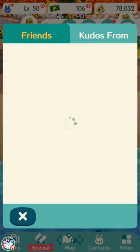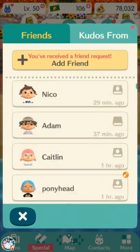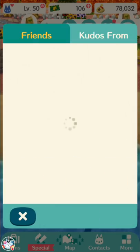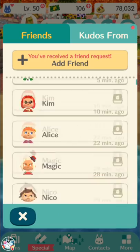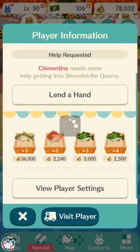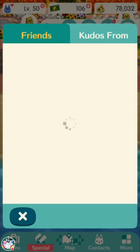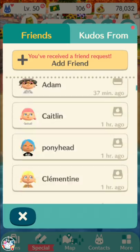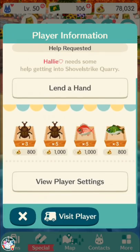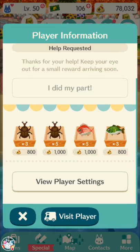To give help to friends in Shovel Strike Quarry, go to the friends menu and they'll have a little shovel icon. All you have to do is tap that — it's completely free for you. If they successfully get into Shovel Strike Quarry, you'll get 100 bells in your inbox. If they don't, you'll get 10 bells. Once every few hours when you log in, I'd recommend going through your friends list and tapping those. 100 bells might not sound like much if you're used to regular Animal Crossing, but in this game think of 100 bells as like getting 1,000 bells.